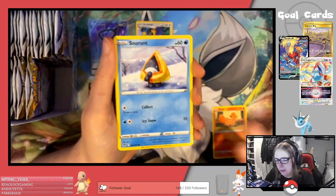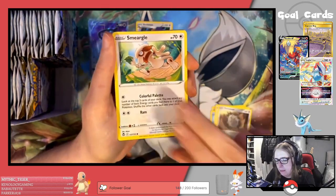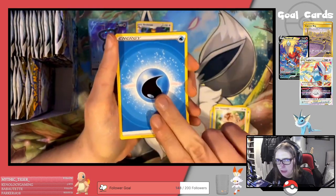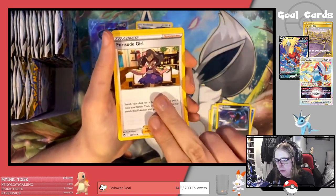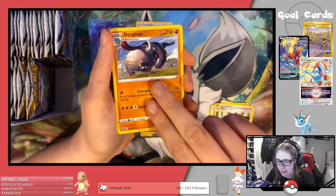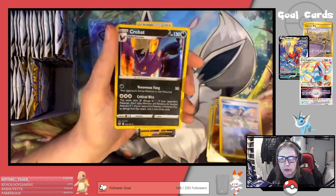Next pack: Vulpix, Snorlax, Fletchling, Ferroseed, Smeargla, Water Energy, Golbat, Ferroseed Girl — I can never say that right — Donphan, Reverse Wallis, and a Crobat Holo.